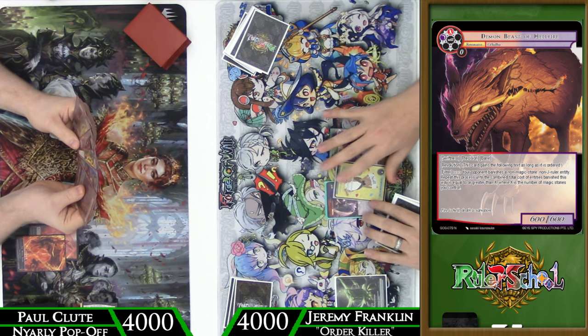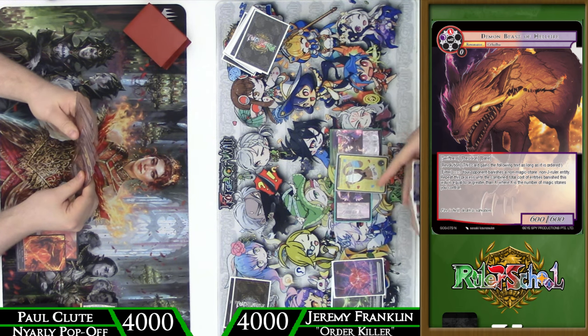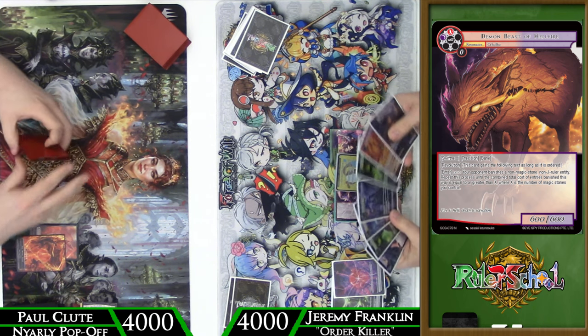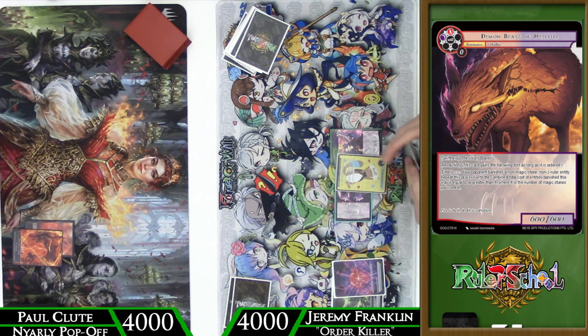He calls a second stone and says pass turn. We call a second stone for Stemma and say pass. The Order Killer deck is perfectly fine just waiting, biding its time for the other deck to make a move.